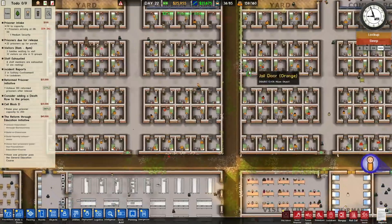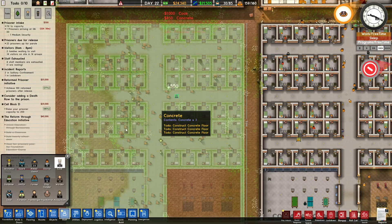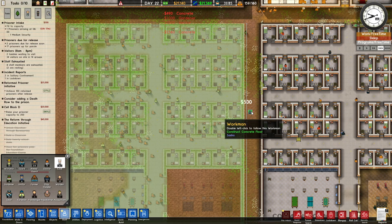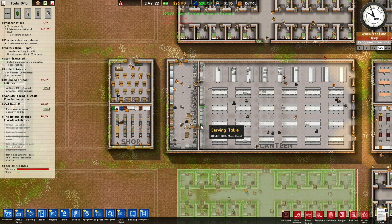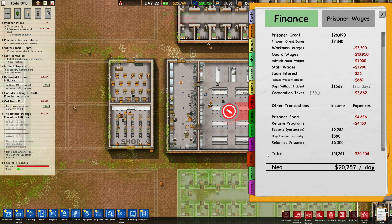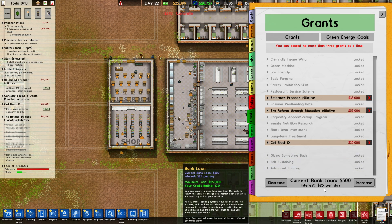We're not going to cancel it — just keep doing that until all the walls are done. That's the extra layer of keeping them in and making sure they don't start to misbehave from stuff they find outside. I think we need a few extra hands here and there. We do need a lot of food, so I'd rather have extra cooks. We could also go for a loan at some point — our maximum loan is now 250,000 because we have a credit rating of 10, so we could loan a lot of money.